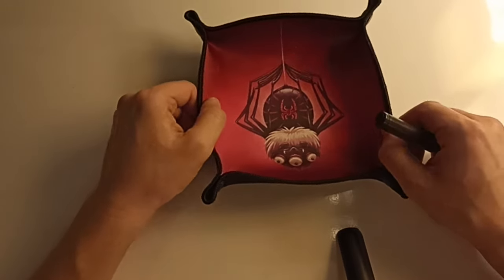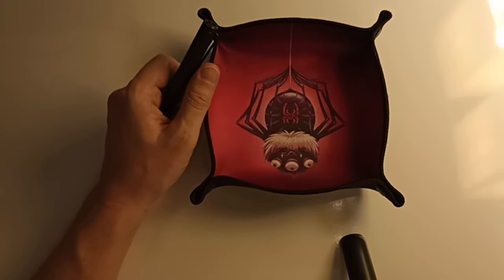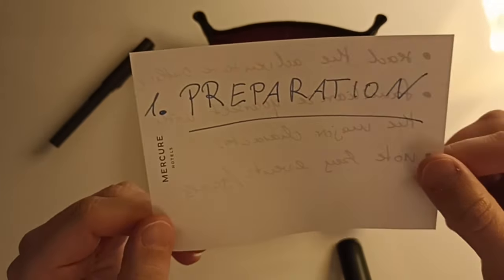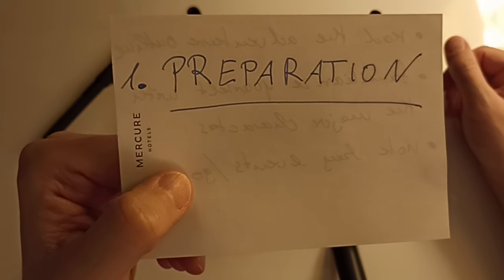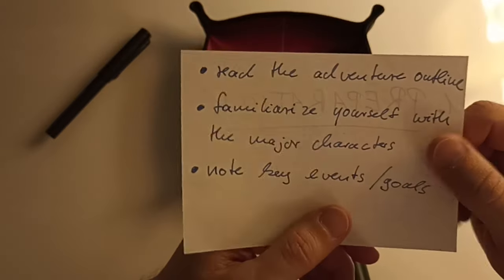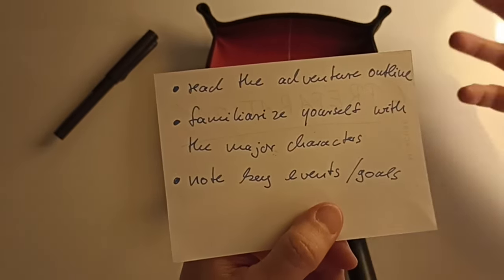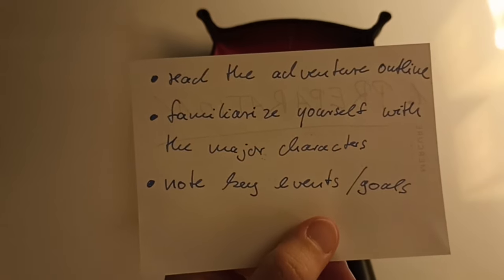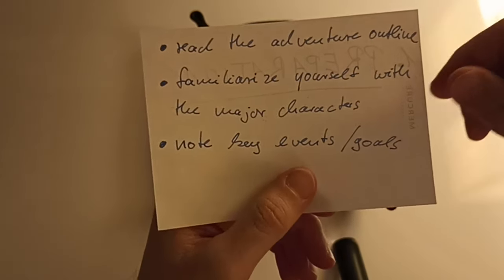Now we have to ask ourselves how we actually go about the process, which brings us to the topic of preparation. There are some things you need to do before you start playing the adventure, and this is where we touch on the conflict between maintaining surprise and using what is already provided.